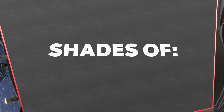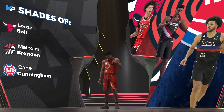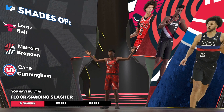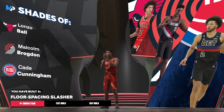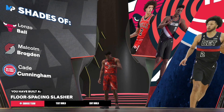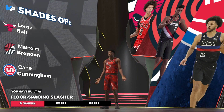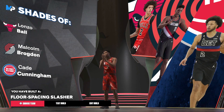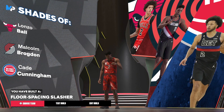Let's see what player comparisons we share in NBA 2K24 — we see a little Lonzo Ball, Malcolm Brogdon, and Cade Cunningham. NBA 2K24 calls us a Floor Spacing Slasher. This is probably one of the most meta build archetypes because they can almost do everything — they can shoot threes, they can rim run, they handle the ball, they can play defense. I've seen two-way Floor Spacing Slashers and a lot of cool-looking builds — it's actually pretty crazy.